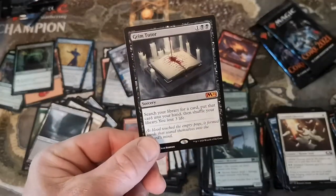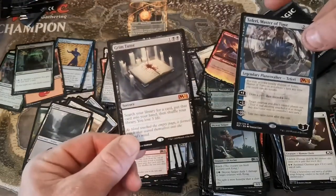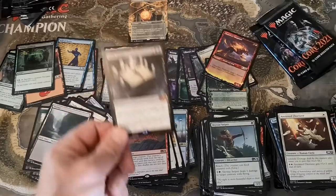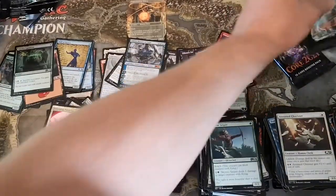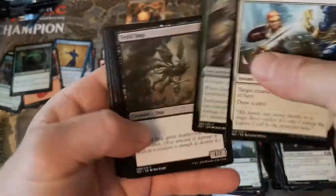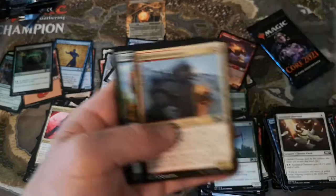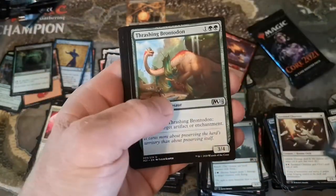Can we get an Ugin out of these next two? That's gonna be the thumbnail - Teferi and Grim Tutor. Holy smokes, I can't believe that - that was awesome! I thought there was no chance for another mythic. Alpine Houndmaster.